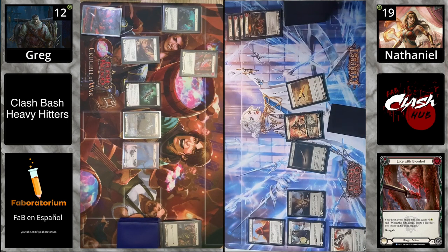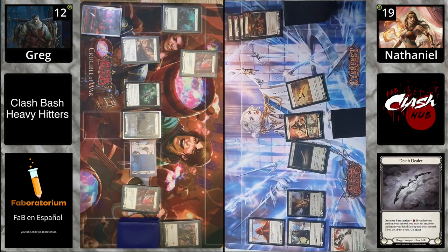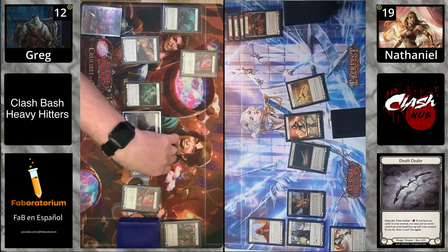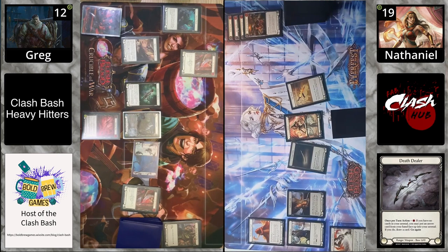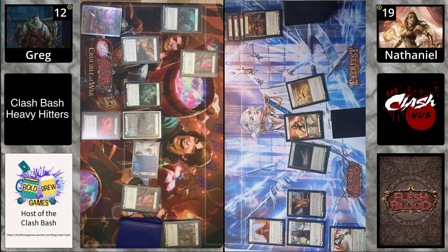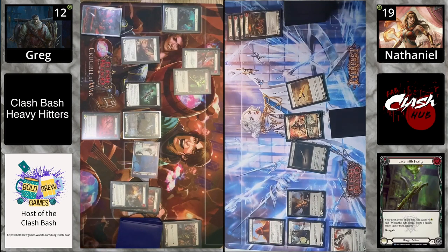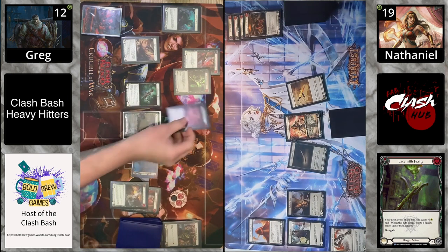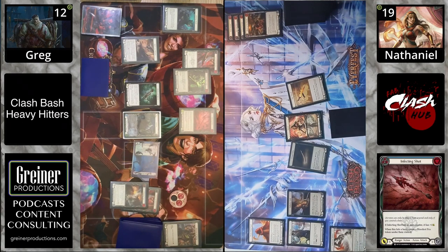Riptide has a lot of damage — you wouldn't want to break your boots on that, you need the defense to stop Riptide. We got Lace with Blood Rot coming in, Death Dealer triggering, and the card goes face up — that is a blue Infecting Shot, good for Kasai. Poor Riptide though, it's only going to come in for six. Riptide gets a Lace with Frailty down, giving it another plus three — the arrow is coming in for nine damage with two Blood Rots and a Frailty token.